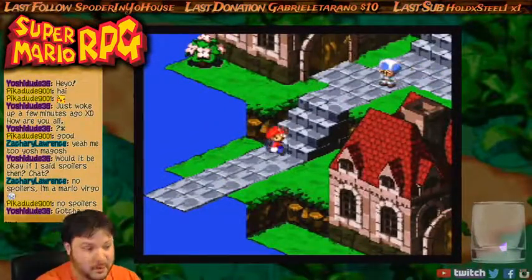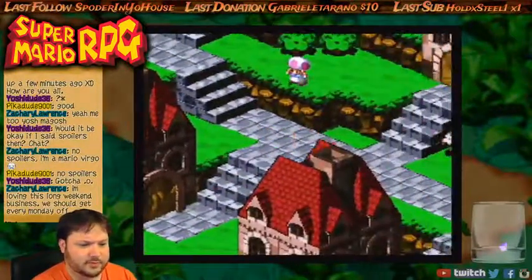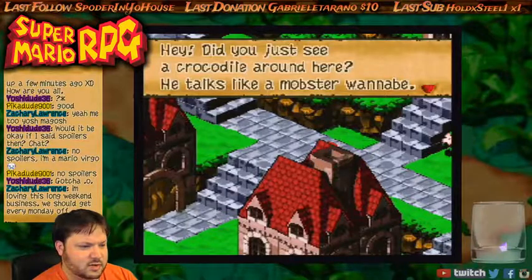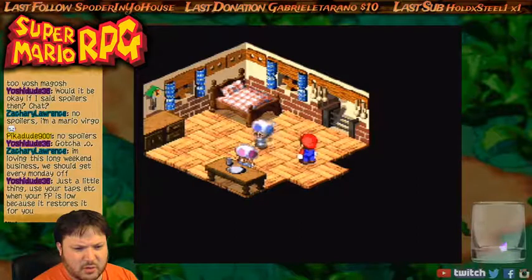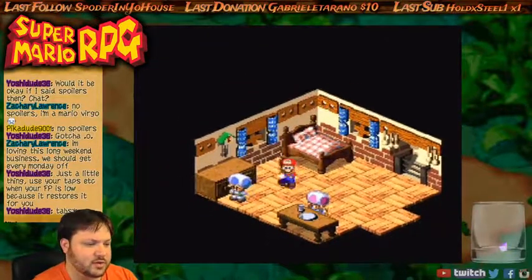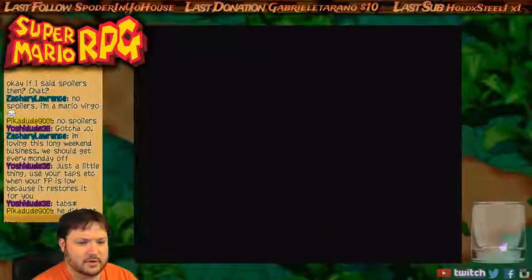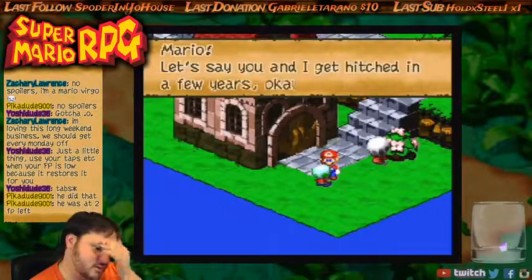Fantastic. To Mushroom Kingdom we go. I haven't seen Princess lately. Bowser's got air again. Luckily there's not too much dialogue in this game. Loving this long weekend — we should get off every Monday. You've got Mondays off? Oh cool, I was wondering how you've been able to watch today. Hey, did you just see a crocodile around here? He talks like a monster wannabe. My wallet's gone! Use your tabs when your FP is low because it restores it for you. Yeah, early on I'm not really worried about that, but using the jars and tabs, yeah.